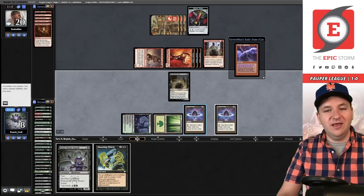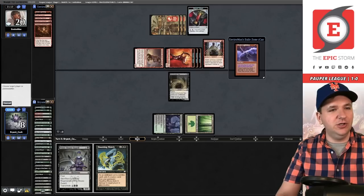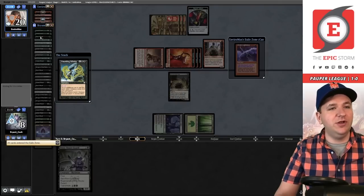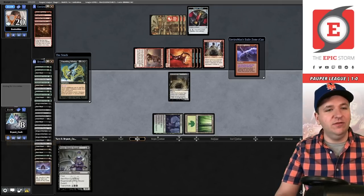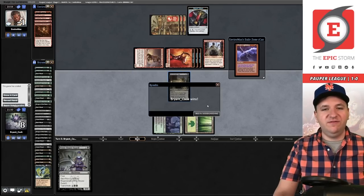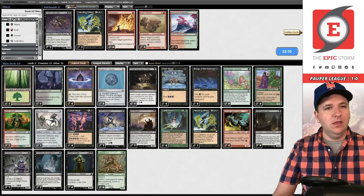Lotus Petal — and this is why having 25 creatures matters, because sometimes you have to exile Simian Spirit Guides and you need to have enough. We target ourselves. Two creatures in exile, one in play, one in hand — so five total — meaning 21 creatures in my graveyard. Songs of the Damned confirms 21. Now we cast Haunting Misery — we have to exile every creature. Haunting Misery targeting opponent for 21 damage — and that's why we can't do this through Prismatic Strands. Boom — we stole game one from Mono Red.